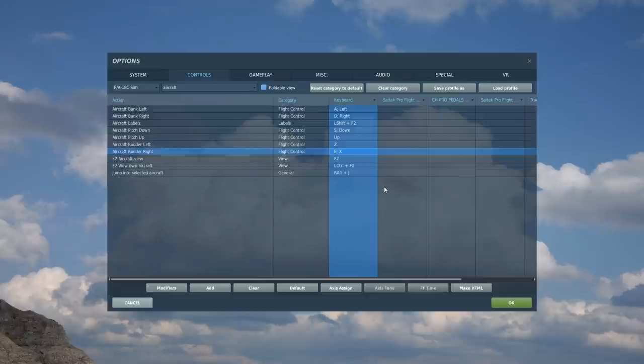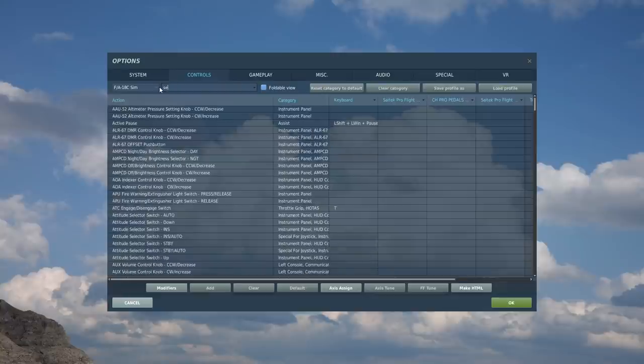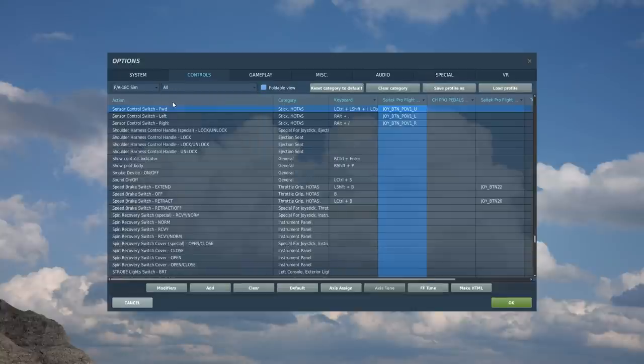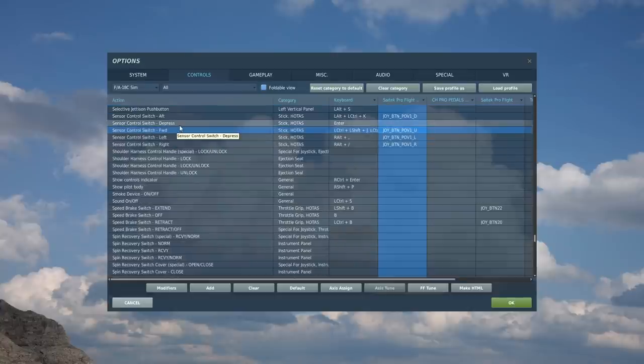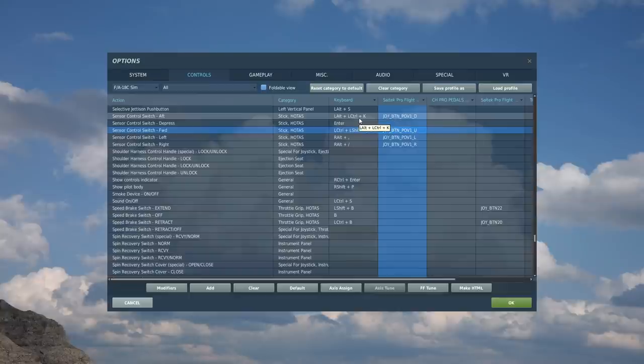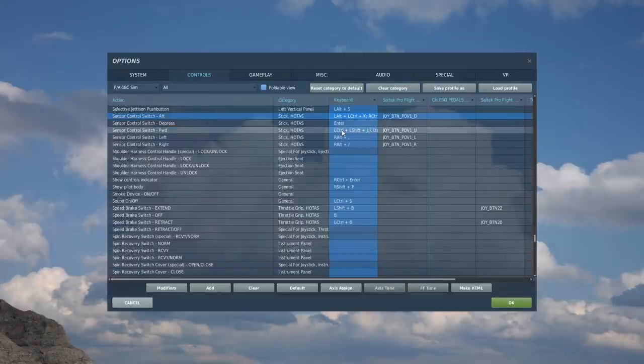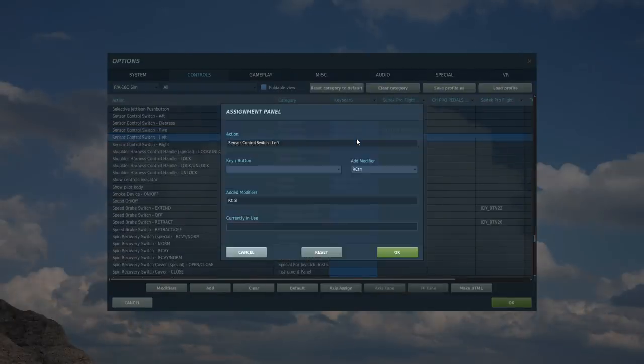Sensor switches — so like sensor control switch: aft, depress, forward, left and right. Just switching between screens. So which buttons have you got set for them? Right control as a modifier, and then arrow keys. So right control forward, right control down for aft, right control left, right control right. How weird — but okay.